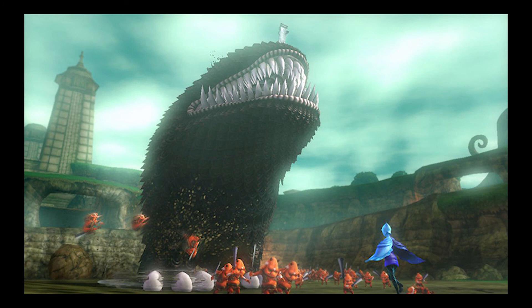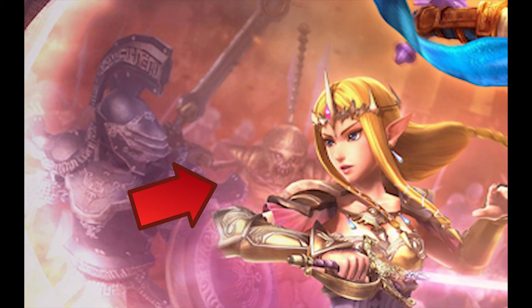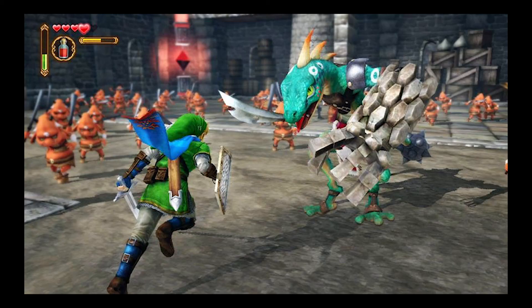Out of regular enemies from Skyward Sword, we have Bokoblins, Moblins, Stallmaster, and Lizalfos. It's really cool to see these enemy designs come in, because Skyward Sword has some really awesome enemy designs. The Stallmaster is really awesome, and the way they made the Lizalfos was also really cool.